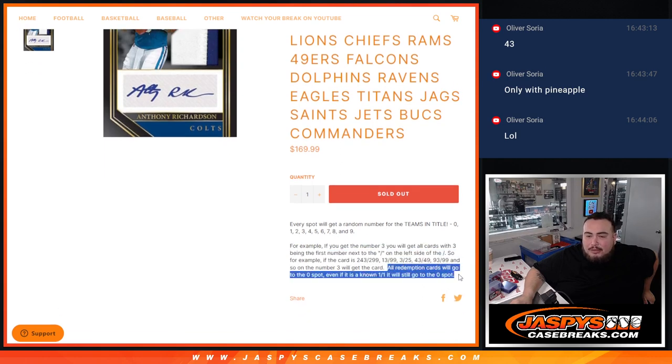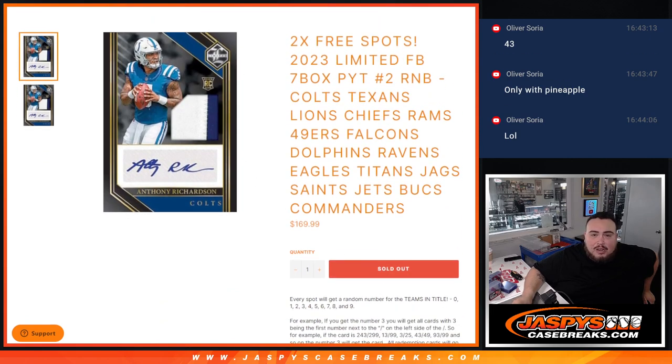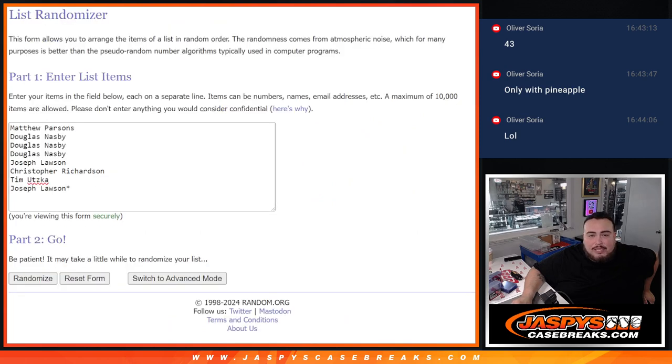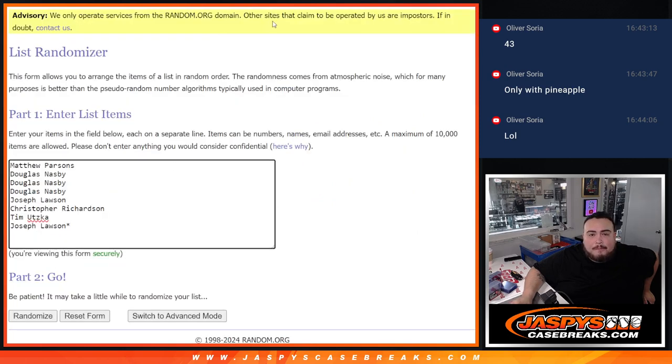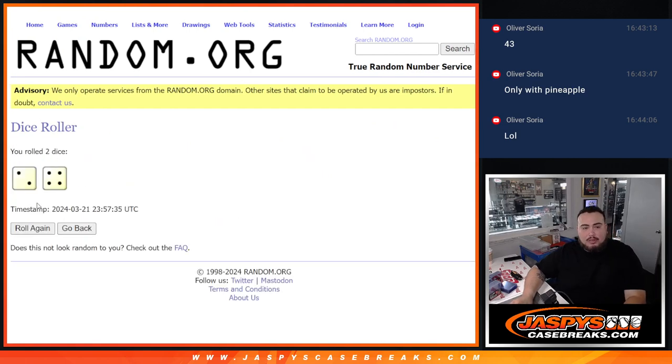Remember, all redemptions for any of these teams that get pulled go automatically to spot zero. We're going to give away two free spots using a dice roller. We'll paste in the two names once we see who the winners are, then randomize the names and numbers to see what you guys match up with. Let's roll it.